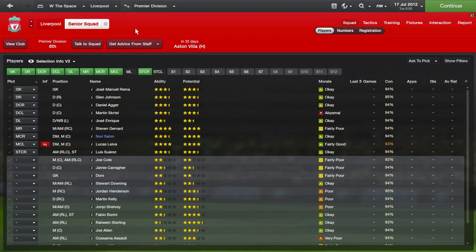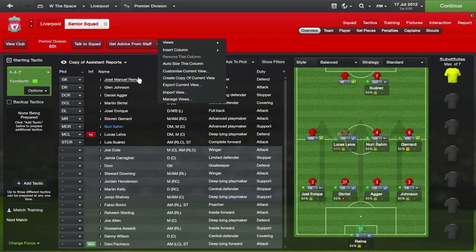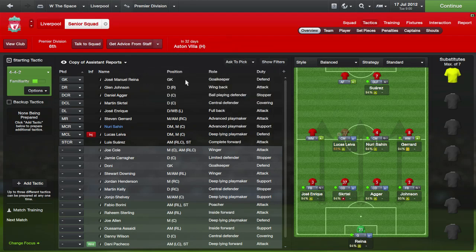Now we move on to the tactical side of things. The most important thing is making sure your players are playing in the best positions and the best roles they can for you, and you want to base your formation as much as possible on playing players where they play best. You can look at any player's preferred roles in this custom layout view — I've right-clicked and inserted the position, role, and duty columns. Roles and duties: a player can play central mid as a ball-winning midfielder or a playmaker, and the duty is whether they're defensive, attacking, or support.